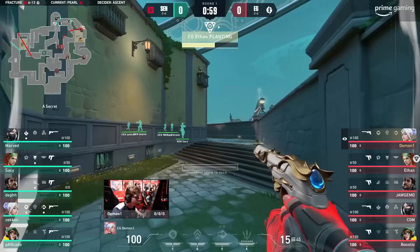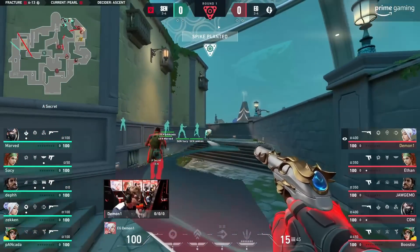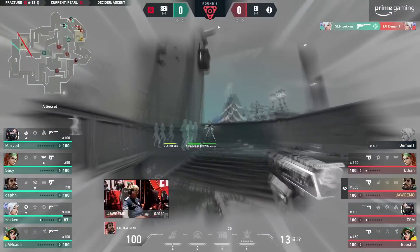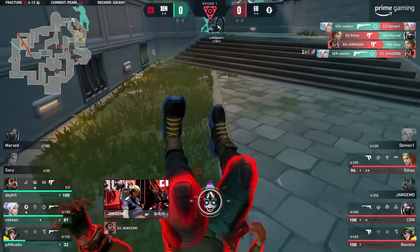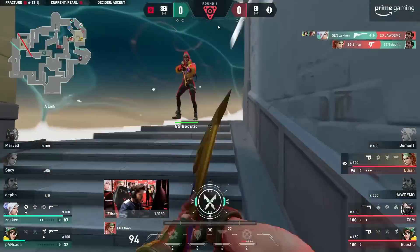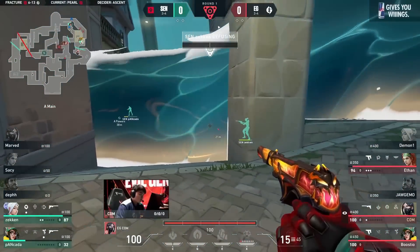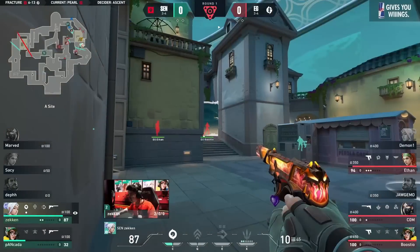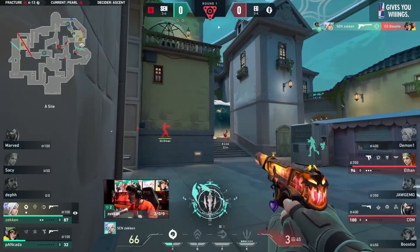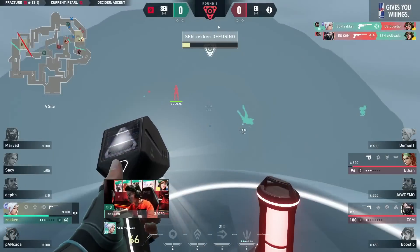Getting control towards Arc using the harbor to get the high tight, crossing off the A site to get the plant. It's actually still EG holding it down. Again the frenzies — this time with Ethan. Advantage comes out now for the attack. Tap onto the spike and the Ghost is being shot from A main. Booster runs through but at least gets the info — nobody on the spike yet.